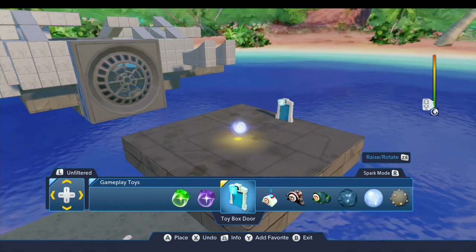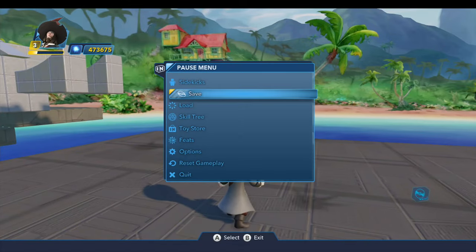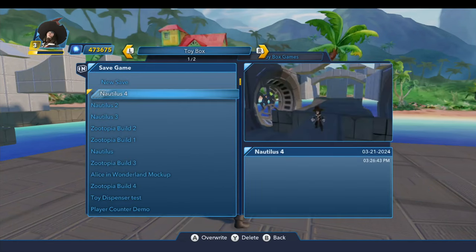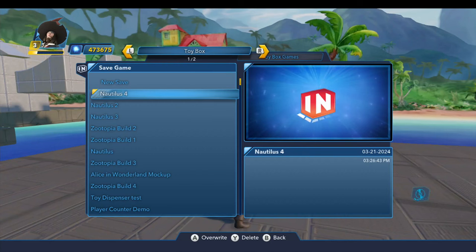At this point, let's go ahead and save our toy box before we go through that door. Technically you don't have to, but I have found that it's a good idea to do so, because sometimes when you go into the other toy box and come back out and you haven't saved, you can run into weird bugs. So it doesn't hurt to do that.